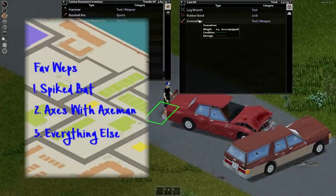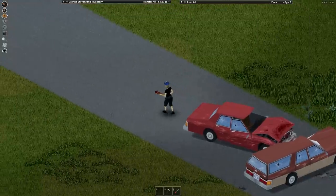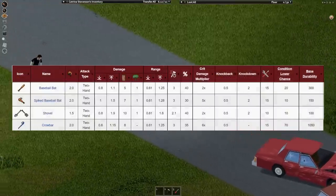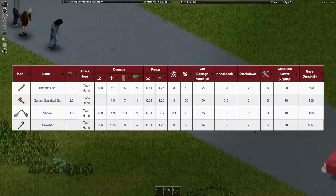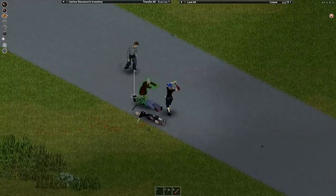Baseball bats are my favorite weapon in the game. Specifically, the spiked baseball bat. It's not about the damage output, although the spiked bat has a decent critical multiplier. It's arguably worse than the shovel or crowbar within the long blunt weapon class. Not to mention, the shovel weighs less than the bat.